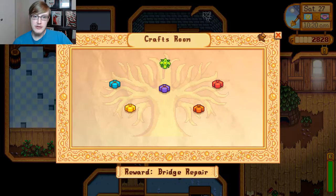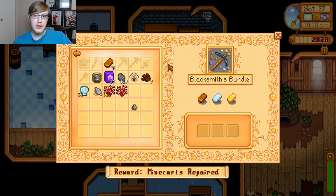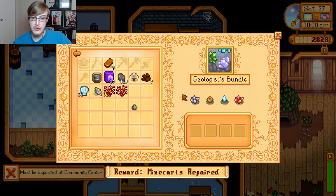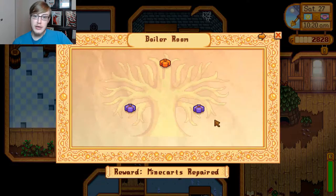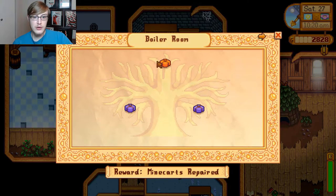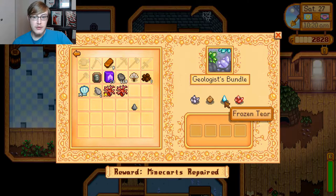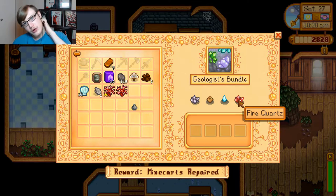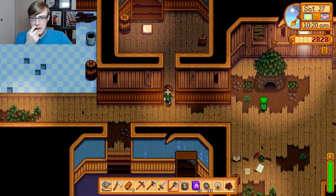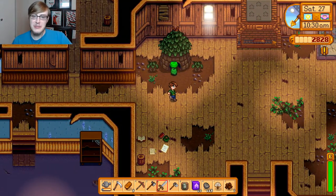That should open up the furnace room. We've got the blacksmith bundle, which is one bar, which we can actually just finish right now. Can't do that from the inventory. This is a really easy one to finish. The fire quartz is a little lower down in the mine, but we've already found frozen tears before, earth crystals, pretty much everything at this point. The slime is just going to be tedious, but that's about it.